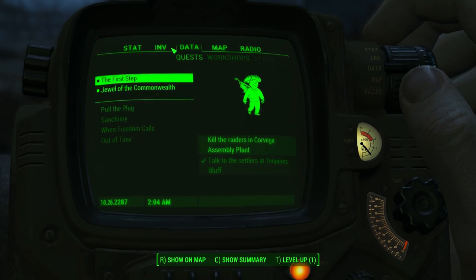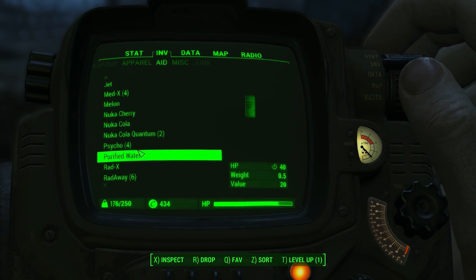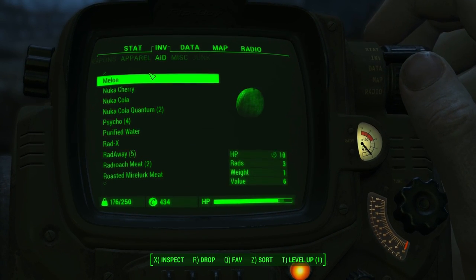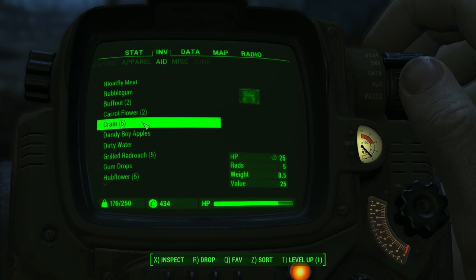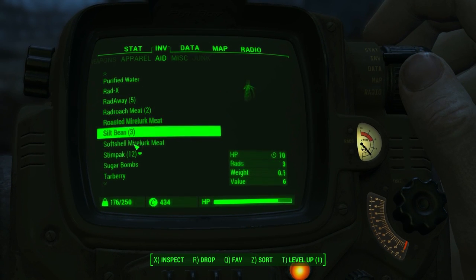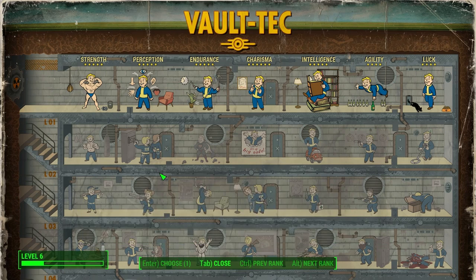Wonder if I can get rid of any more of this radiation - I got a ton doing that job. Oh, I'm using Rad-X. Stupid - I had it like one click away. So dumb, never mind, I'll get some more. It's just annoying to waste, but I should have looked where it was. I leveled up as well, so I really should level up. You guys have noticed I'm pretty much pimping out my stats - I'm not doing perks. The reason for that is persuasion is dependent on charisma.